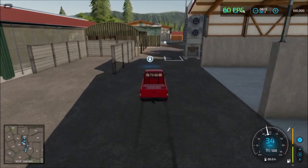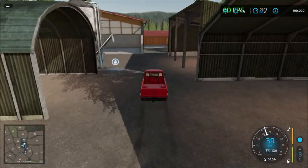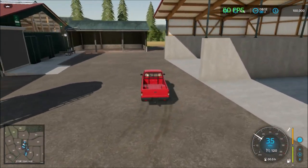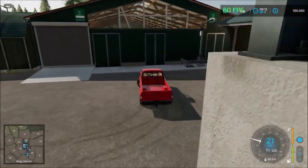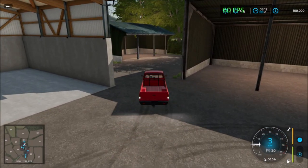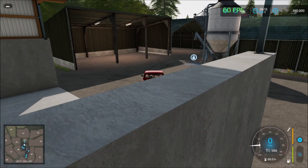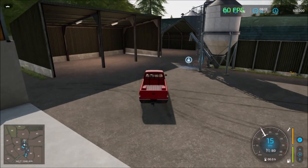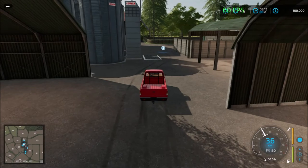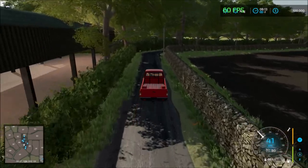Here we have the main farm yard, a silo, and a lime station. The main farm has parking sheds so you can park your vehicles. Slowing down to about 80 speed. We're heading out now via a small narrow road.